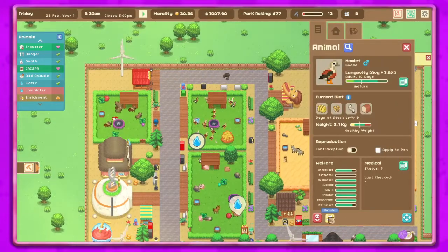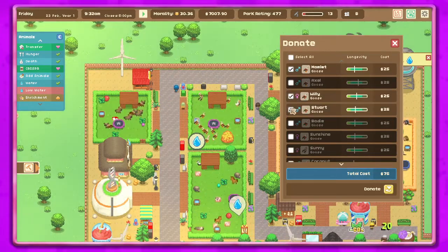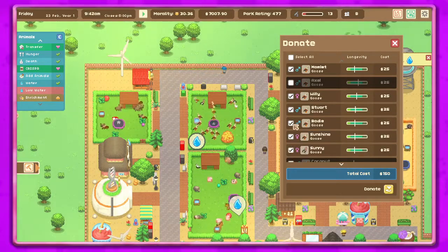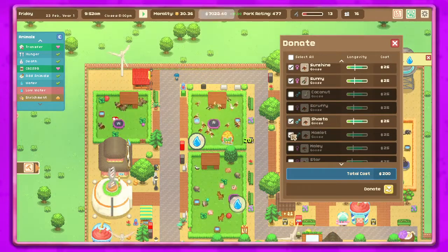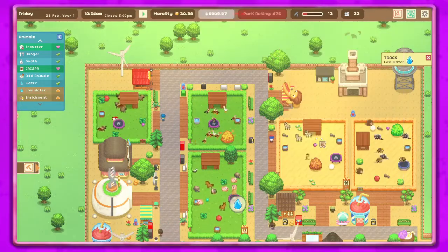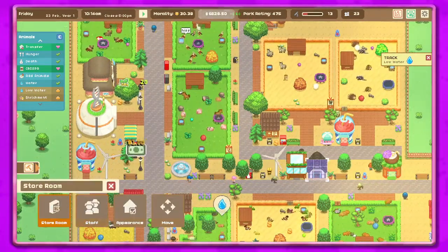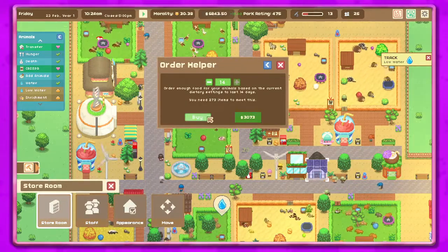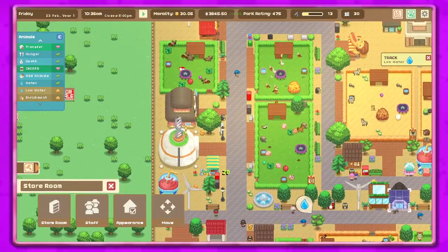I think what we need to do is donate some of these animals because they should not need more water with two water sources. We'll donate some and hopefully that will take care of the water situation. Let's order more food — three thousand dollars! Oh my goodness, that's a lot of money.